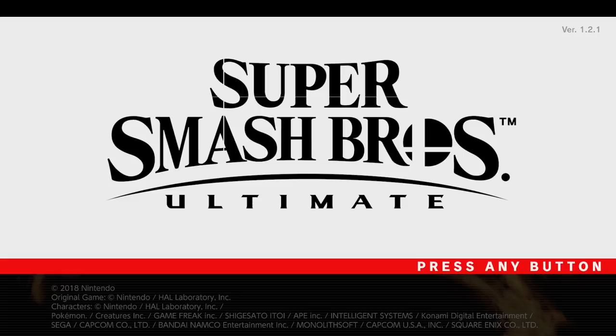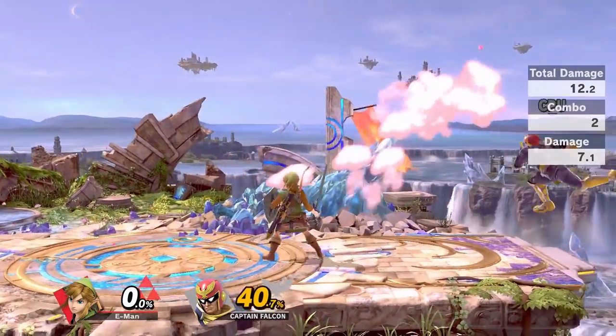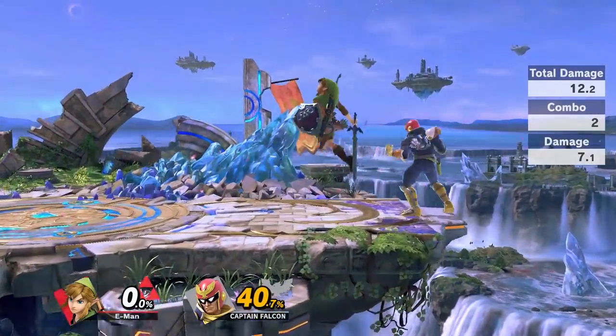Hey everyone. As the title states, this video is all about how certain characters are able to get easier kills using true combos. So far I've found this to work with the following characters. It's very possible that someone watching this video might find a way to make this work with other characters too, so no matter who your main is, I encourage you to watch it. Now keep in mind, this is a tutorial for intermediate players and up.